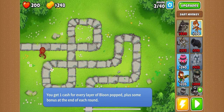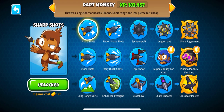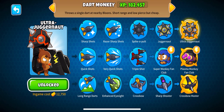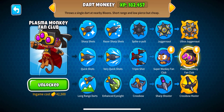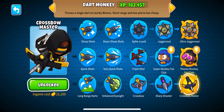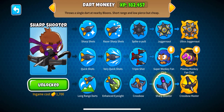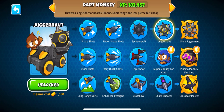Right now I'm placing down dart monkeys. I always go bottom row twice and then middle row twice. Top row is also good. On the dart monkey, ultra juggernaut is good, crossbow master is good, and plasma monkey fan club is good - but plasma monkey fan club costs 42,500 points, which is pricey. Ultra juggernaut costs 12,750, crossbow master costs 21,250. Super monkey fan club costs 6,800 while sharp shooter costs 1,700 and juggernaut costs 1,500.